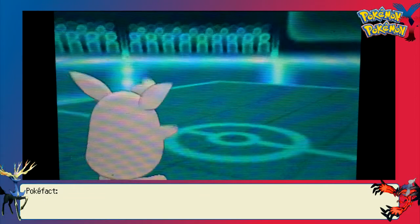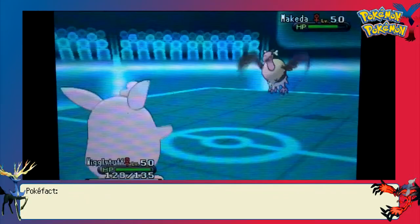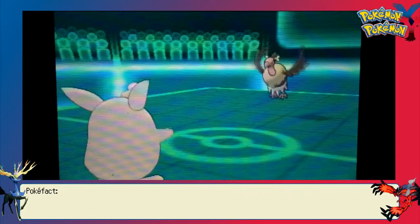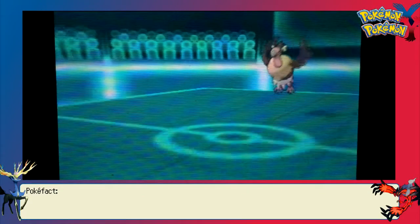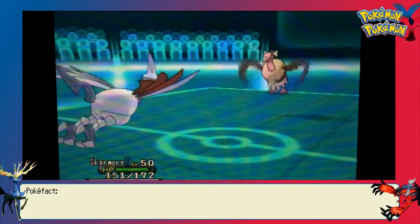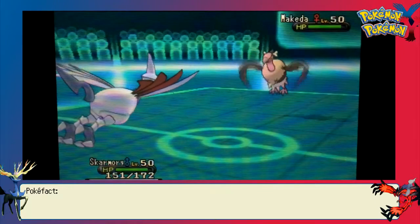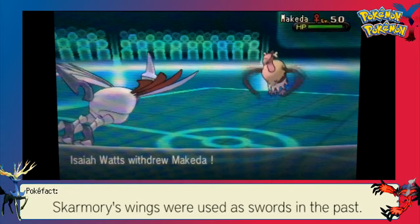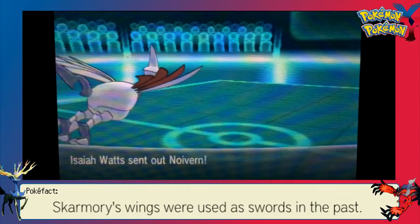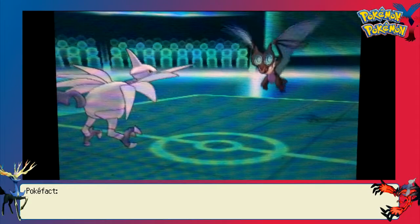Expecting him to go for Stealth Rocks, I bring out my Zoroark, which is disguised as Wigglytuff, to try to bait in some Pokémon. But he actually just goes right out into Mandibuzz, making a pretty safe play. Zoroark has the Life Orb while my Wigglytuff has the Pixie Plate — that's what I'll be able to tell in this battle. I like disguising Zoroark as a Fairy-type because it discourages people from going for Fighting-type moves. But I mainly just wanted to set up some Entry Hazards with Skarmory.